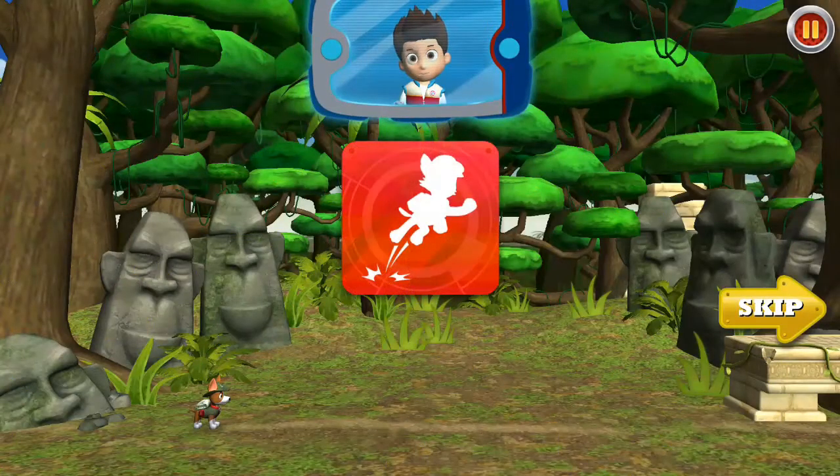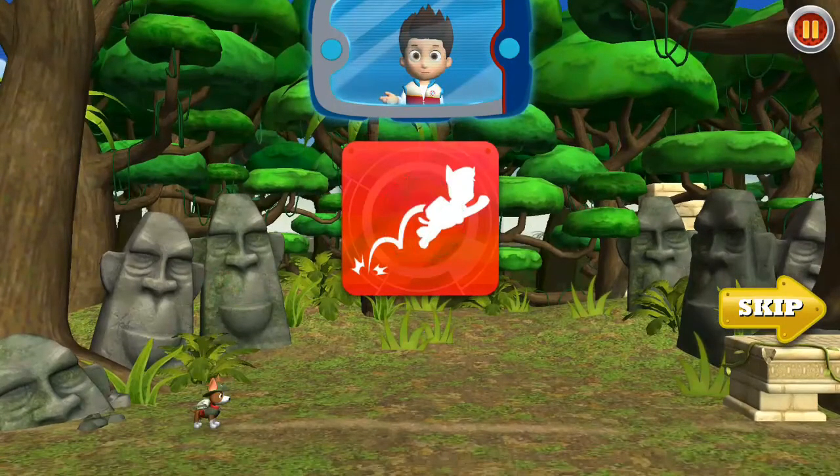Here's how to help the Paw Patrol race to the rescue! To jump, just tap the screen! Great job! You can also help the pups do a double jump! Tap the screen to jump, then tap again while the pup is still in the air to jump even higher and farther!